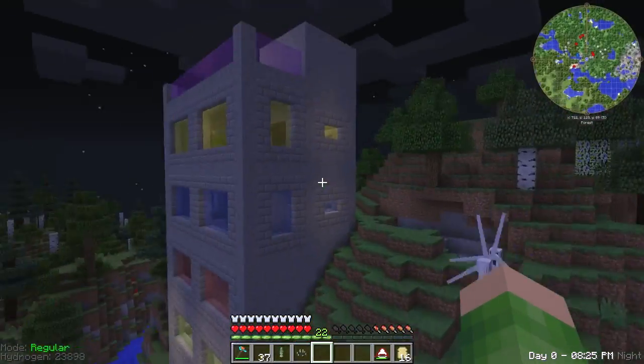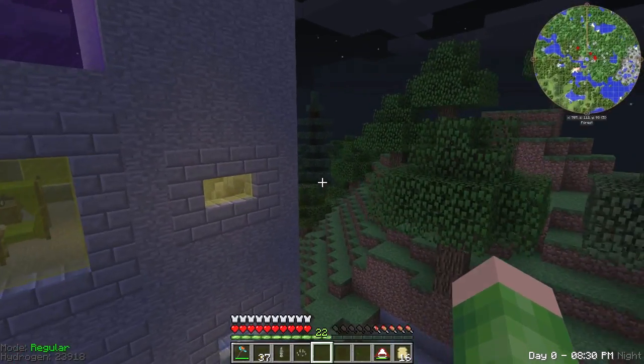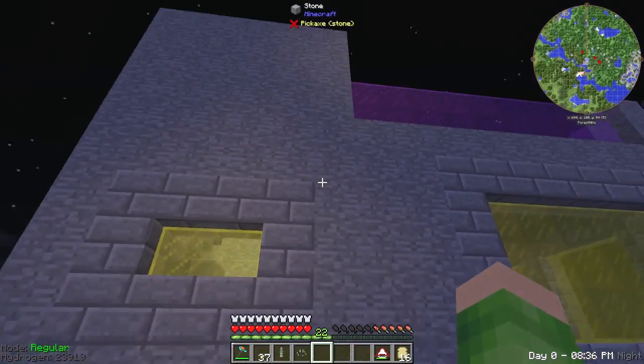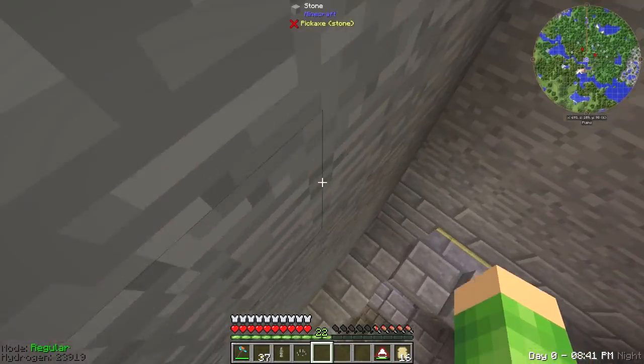I've put the little windows on the sides, just in the stairwells, which look nice. I've done that on both sides. I think they look quite nice — just little ones. Only on the yellow and blue floors, because we don't have room on the other ones.